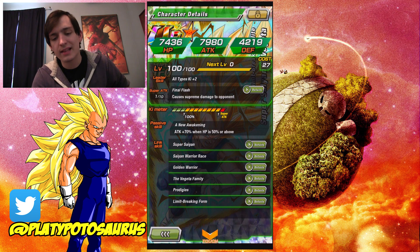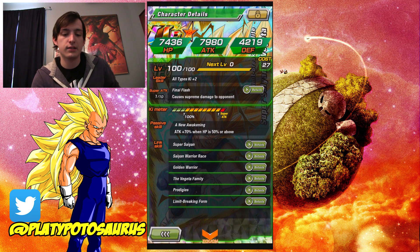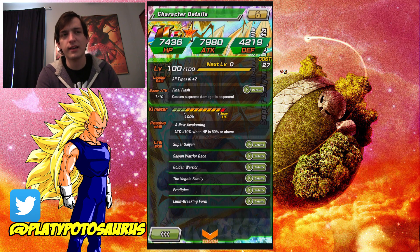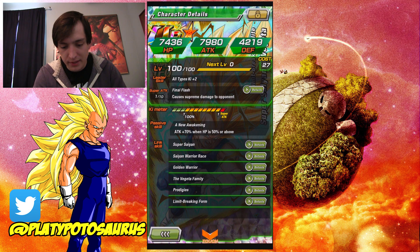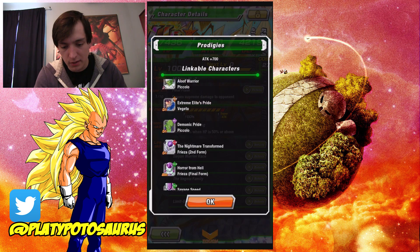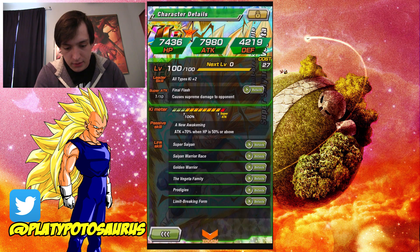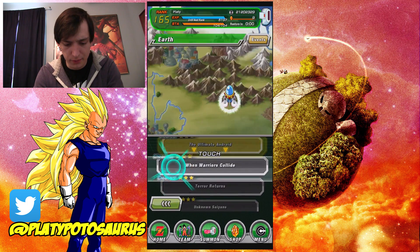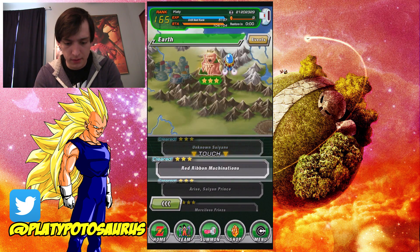I also got a Bardock for a big Ki boost, and it's basically just your standard Super Saiyan team. I picked Super Trunks and Kid Trunks because they have the Vegeta Family link skill, which makes it easy to get Vegeta's super attack — which I just kind of want to show off.